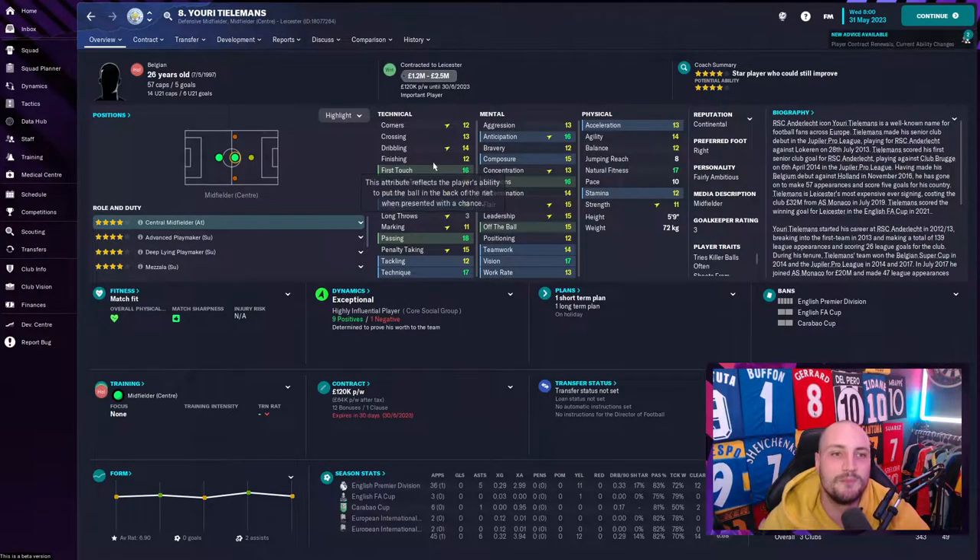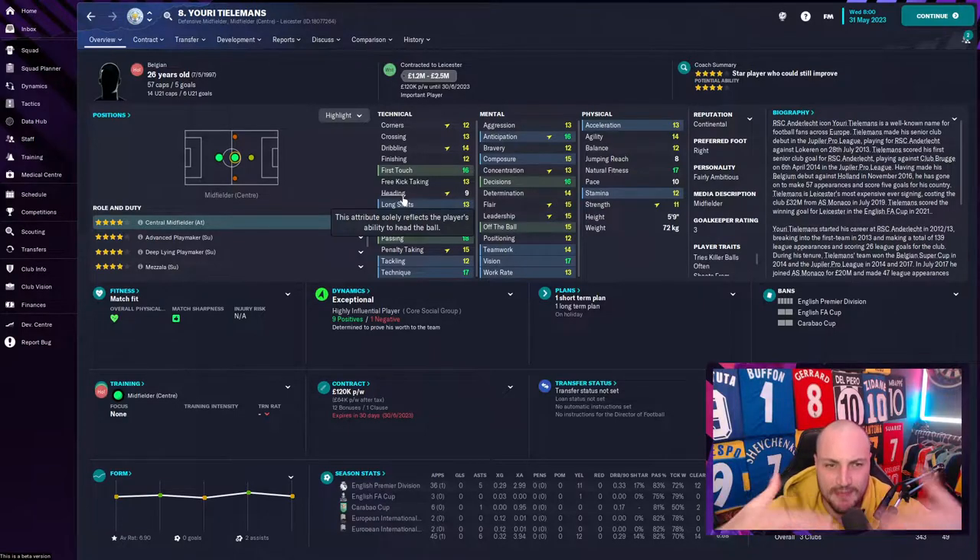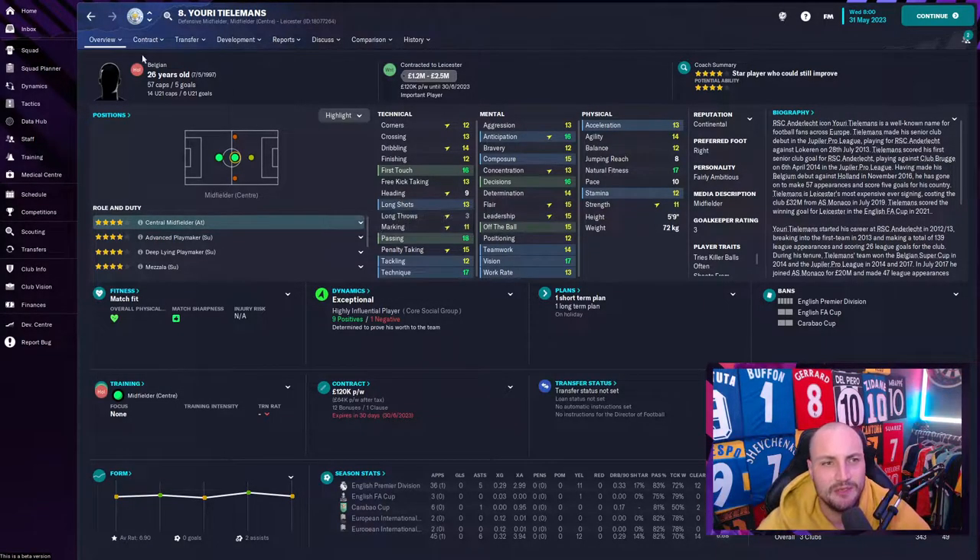Tielemans then becomes our Danny Drinkwater — which is a large improvement, if you don't mind me saying. We put him in as a deep-lying playmaker. I could have gone for an advanced playmaker, but it suited the formation to sit back, let them push, and then he becomes a nice distributor of the ball. With his 18 passing, 17 technique, and 17 vision, he just spreads the ball around absolutely beautifully. He's a fantastic player.